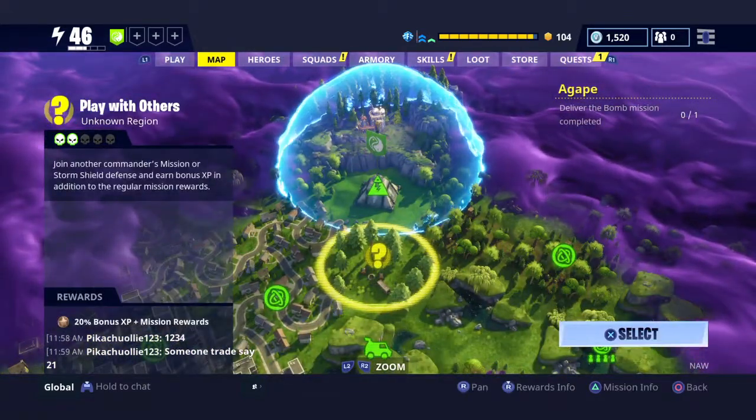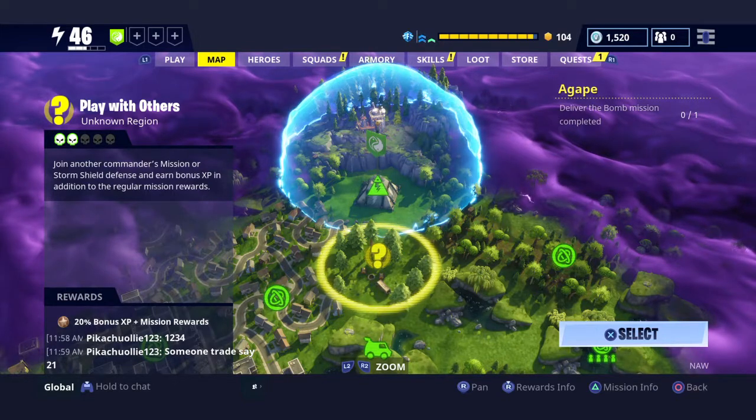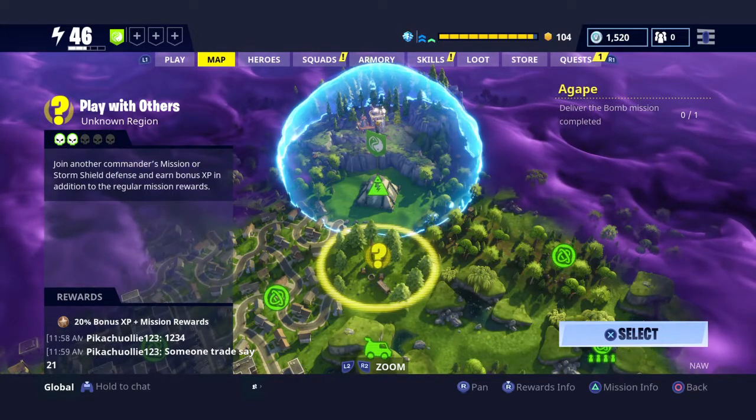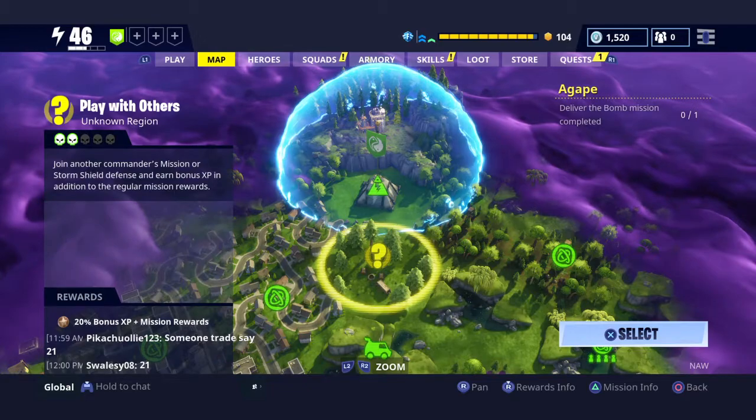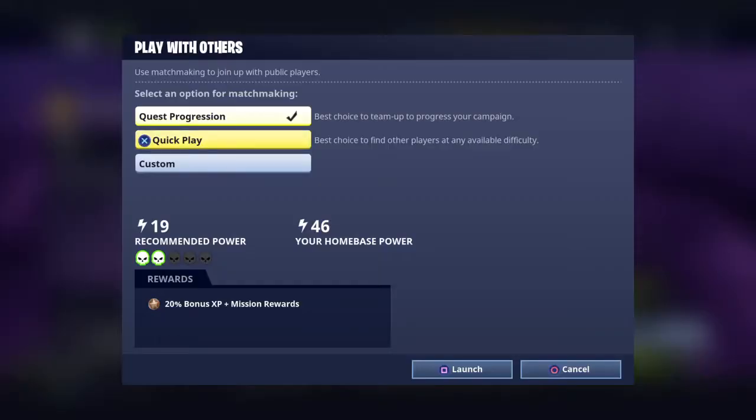The next one down from that is the little yellow question mark — this is Play With Others. You will get this mission as part of your main storyline to familiarize yourself with how you hook into a mission that somebody else has done. You have three options: quick progression, which takes you to a mission with other people that progresses your main storyline; quick play, which is the fastest way to find and get into a mission because other people are already in; and custom.